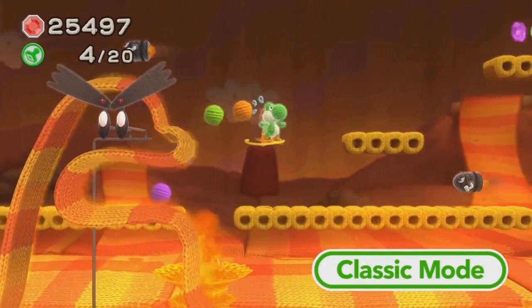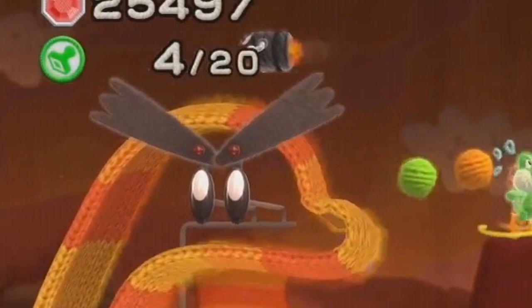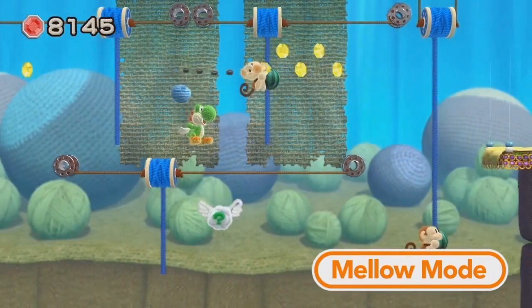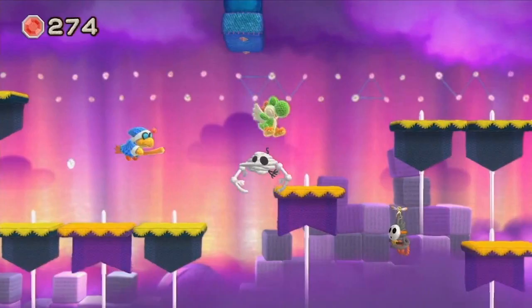Other returning enemies include Bullet Bills and Blarg, who amusingly has wires holding up his eyes with Panzer keeping his eyebrows in place — one way to make him out of yarn. There are also Ukikis who appear more solid, which makes sense since Yoshi couldn't eat them in Yoshi's Island either, and like that game, these monkeys will grab melons and spit seeds at you. The trailer also confirms that Kamek will be back, likely as the one creating all of the game's bosses as Yoshi makes his way through.